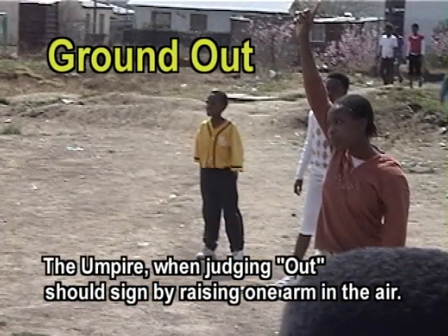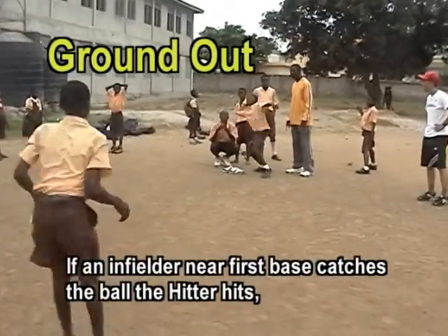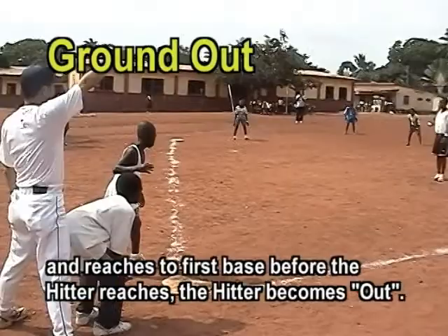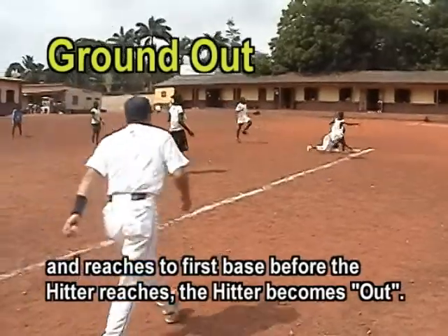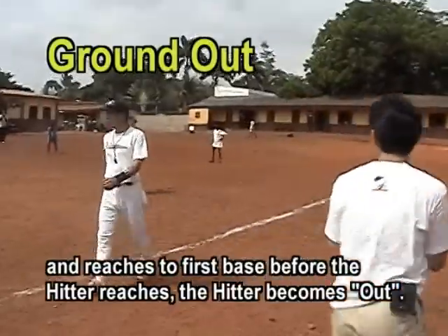The umpire, when judging out, should sign by raising one arm in the air. If an infielder near first base catches the ball the hitter hits and reaches first base before the hitter does, the hitter becomes out. This is also called ground out.